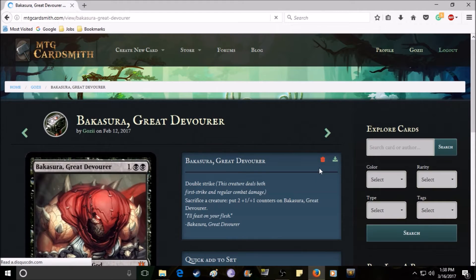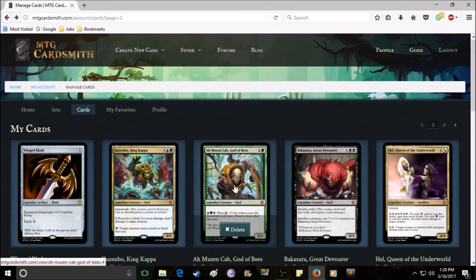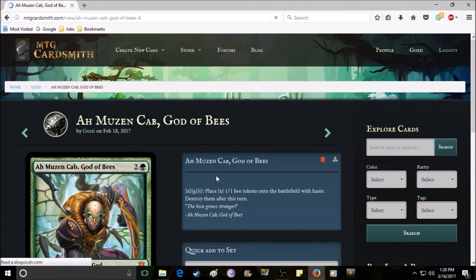Bakasura is a black creature. I thought about making him black-red but I think just black makes sense with his theme. He has double strike, meaning he deals both first strike and regular damage — so he deals damage twice. You can also sacrifice a creature to put two +1/+1 counters on him, which goes with his theme of devouring minions. He costs three mana and is a three-three — a strong but not overly complicated card.